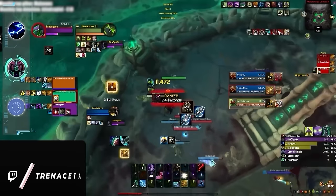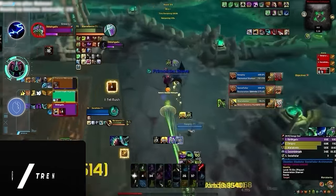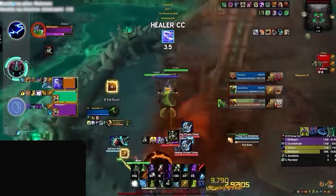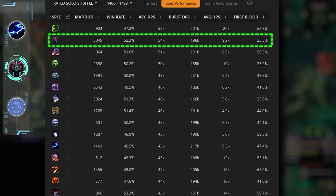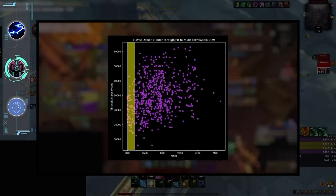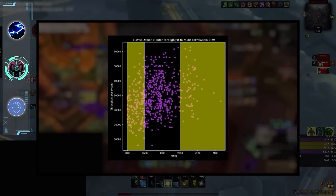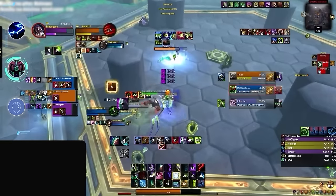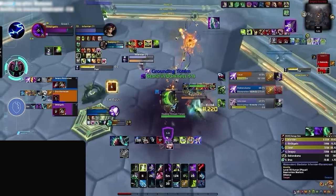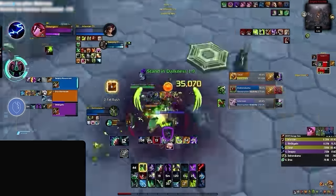With its current strength, Havoc is a spec designed to carry by itself, having both high consistent damage, incredible mobility, and a very long burst window through Metamorphosis. This is confirmed by arena data, where Demon Hunter leads in overall DPS for all melee. As we recently found out, Demon Hunters at lower ratings actually do very comparable damage to high rated players. When this damage is paired with multiple instant cast CC options, Demon Hunters can easily set up kills by themselves, locking down healers and kill targets without having to rely as much on their partners.